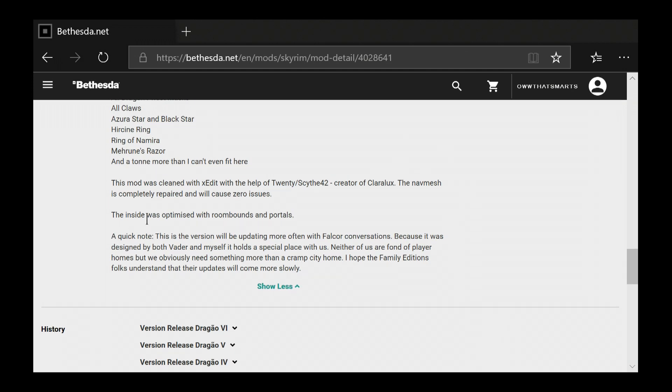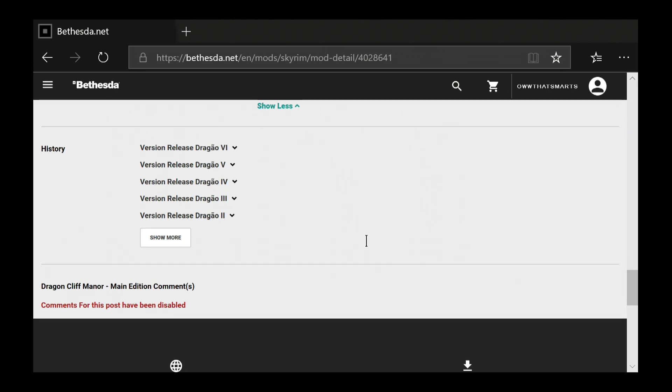The inside was optimized with rune bounds and portals. This is the version we'll be updating more often with Alcor Conversations. Neither of us are fond of player homes, but we obviously need something more than a cramped city home. The Family Edition folks should understand that their updates will come more slowly. That's another reason I chose this one — I thought it would be more up to date.